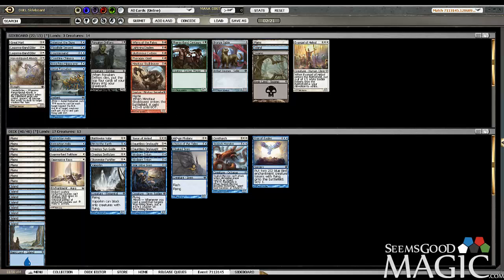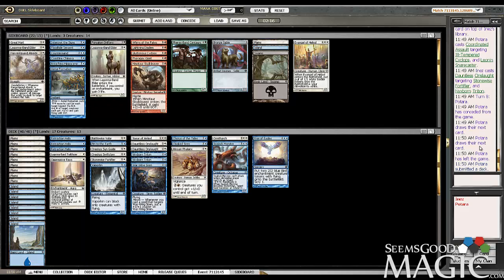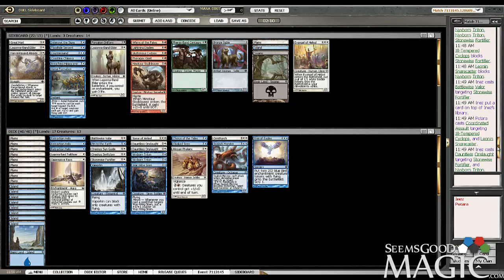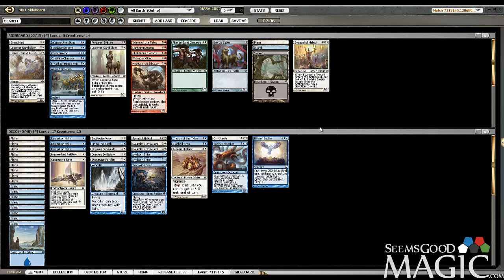Maybe we want to cut the Phalanx again for the Bandelder, but let me think about that. He has Snarecaster, so Phalanx will be better against that. And he played Mastiff, which I guess Phalanx would be better against that too. Maybe we just leave the Phalanx in. I think I still like everything else.